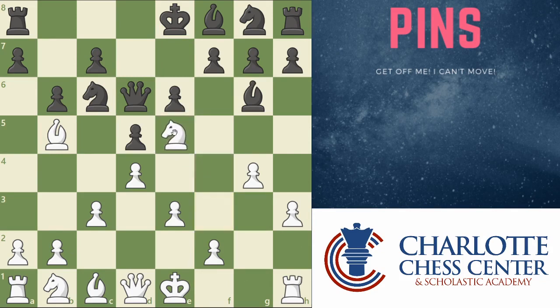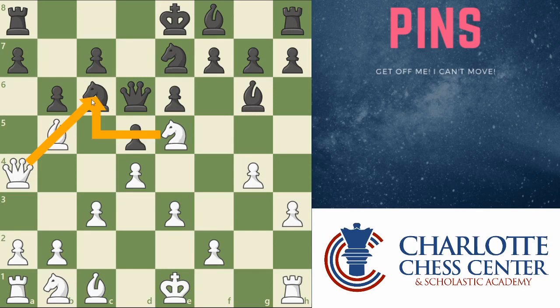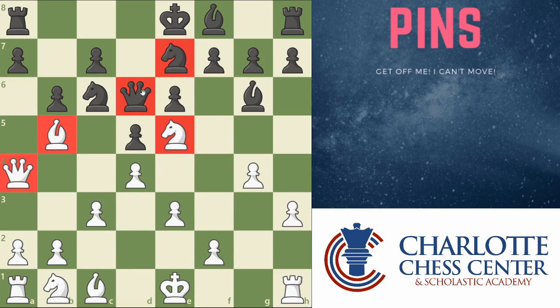Let's say I play knight to e5, attacking the knight again. Now I'm attacking the knight twice and it's only defended once. Black needs to defend it again. Maybe they will play knight to e7. Again, I still don't take the knight — we want to keep the pin. I will play instead queen to a4. Look at all these pieces that are attacking the knight. I know the queen isn't actually aiming at the knight right now, but I can aim at it whenever I want by taking the knight and then whatever piece takes back, I'll immediately be aiming at it again. So now I have one, two, three white pieces attacking this knight and only two black pieces defending it. There's actually no way to get another black piece defending it and we're just going to win this knight.